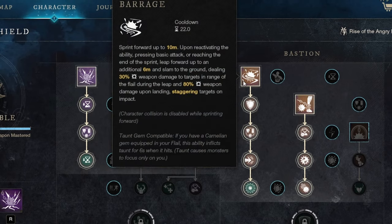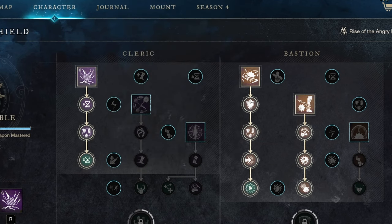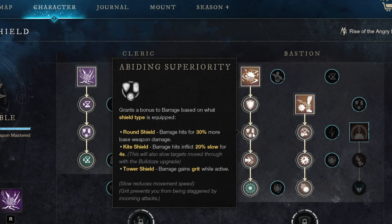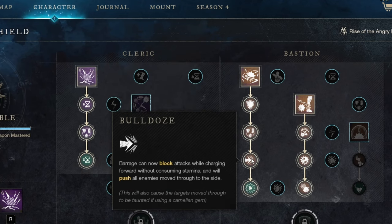Next we have Barrage, and Barrage is probably the most underrated ability in terms of how we're using it here. The first upgrade we're taking is Defensive Rush, which gives you a 30% fortify when hitting a target with any of Barrage's hits. This fortify has a two-second duration and every hit extends the duration by two seconds, to a maximum of eight seconds. This is very important. Next we have Binding Superiority — it gives us a 20% slow with the kite shield and that applies to the Bulldoze effect as well, but generally it doesn't feel that noticeable.